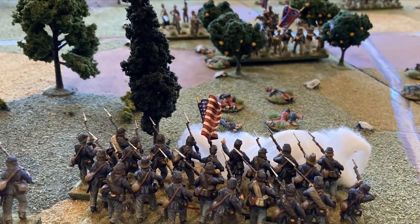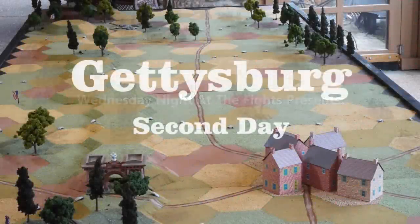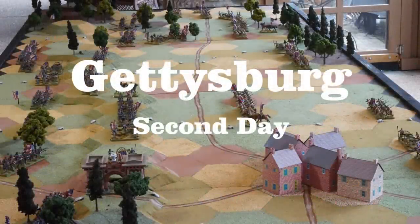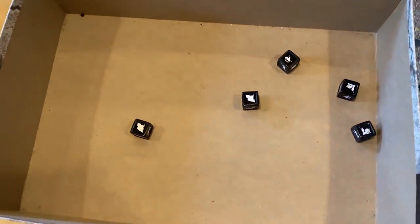Today on Little Wars TV, we are excited to share a Quick Strike After Action report for July 2nd, 1863, the second day of the Battle of Gettysburg. The AAR we're sharing today is a guest post submitted by a club in Virginia called Wednesday Night at the Fights. They've been gaming together since 1995, but after you watch this, I think you're going to be stunned to learn that this is the first wargame video they have ever made. We're sharing their Quick Strike as an excellent example of what you and your friends can do at home with some very basic equipment.